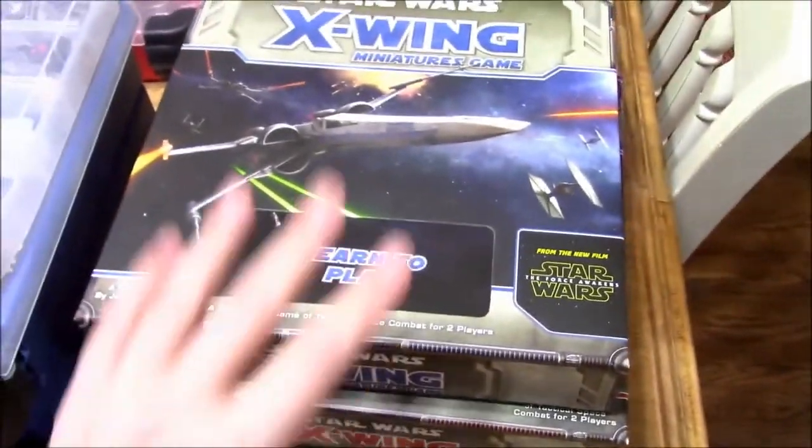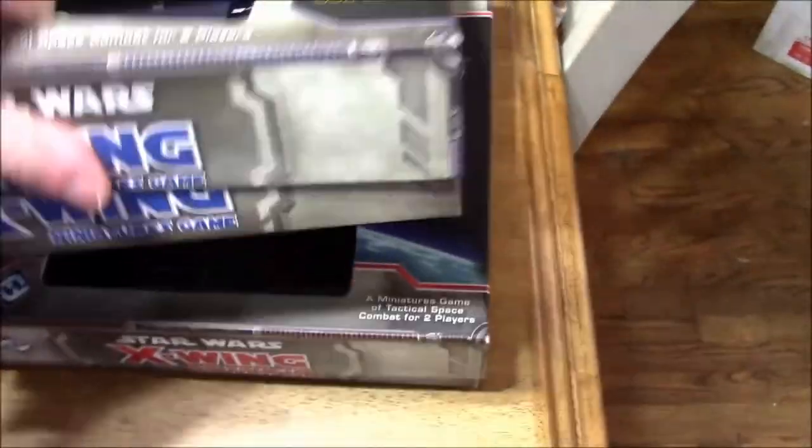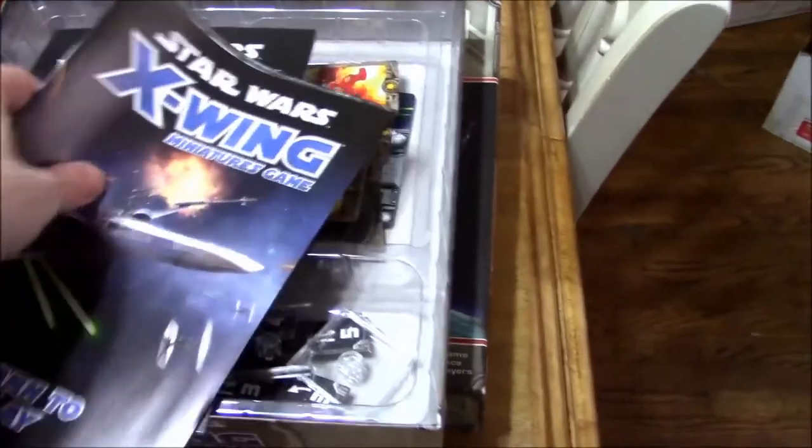First things first, let's go over what I actually have in these boxes. I've kept the boxes, and basically in these boxes I have — doing this one-handed — I've got the new rulebook and the rules reference in here.